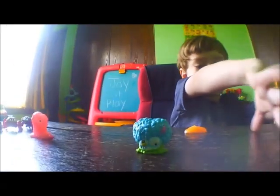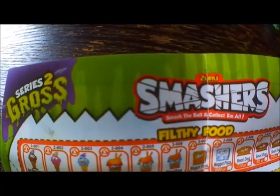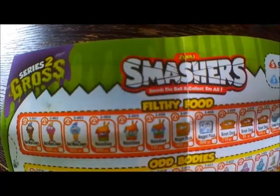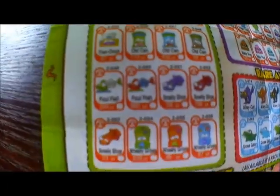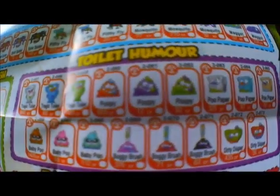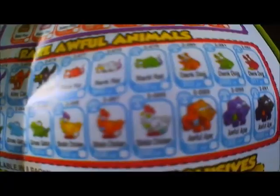Let's find out who they are. This is the Zuru Smasher Series 2 Collector's Guide. There are common, rare, special edition, and ultra rare smashers: filthy food, odd bodies, icky insects, smash trash, toilet humor, rare awful animals, glow in the dark, ultra rare ooze dudes, and exclusives.